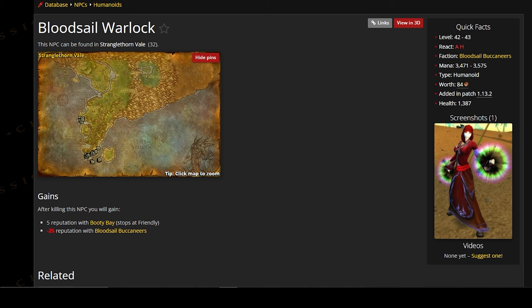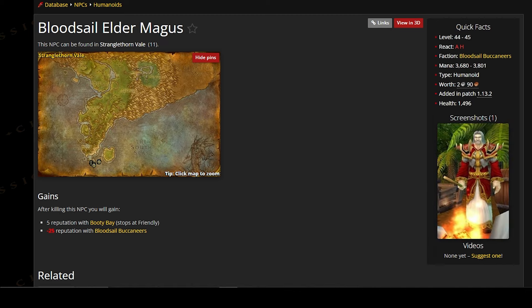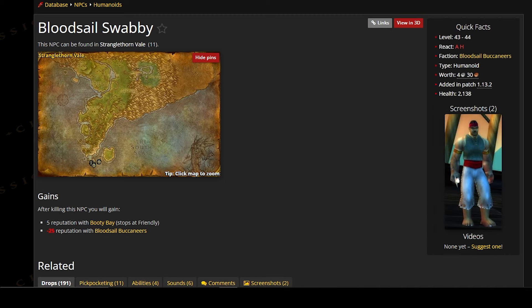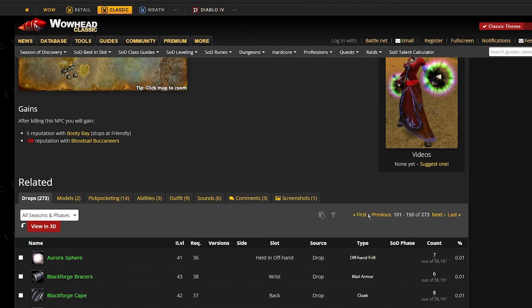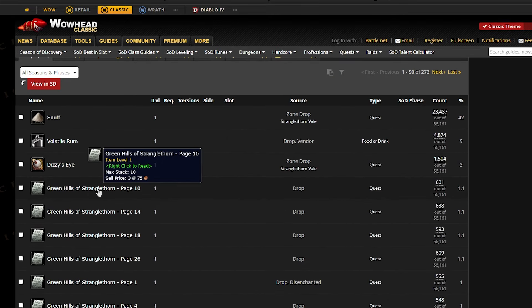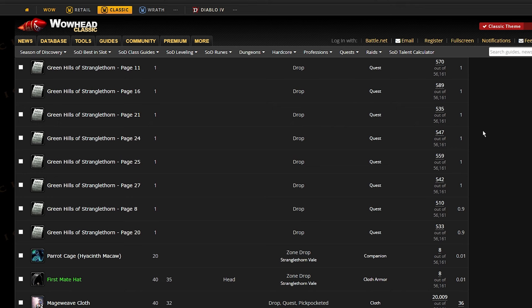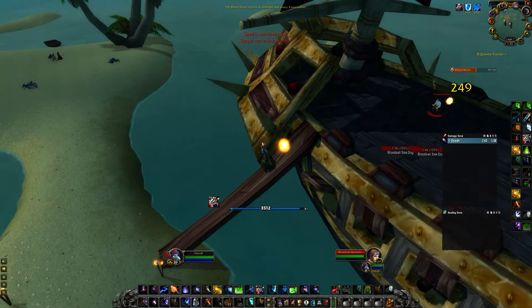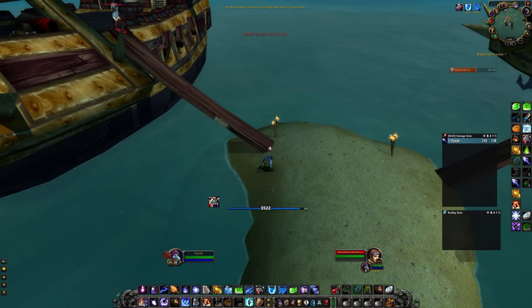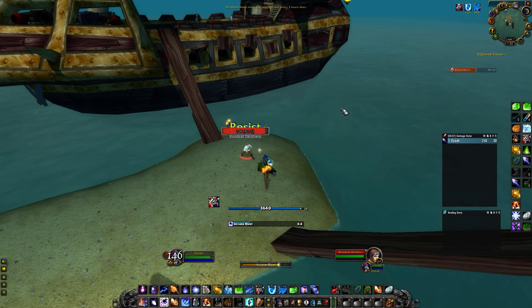To start the grind, there are five types of pirates in this area, each with a chance to drop the pet, but the Swabby mobs have a slightly higher chance. For general loot, all of these pirates have a chance to drop green BOEs and lots of other stuff, as you can see in the video. Green Hills of Stranglethorn pages also sell pretty well, especially at the end of the season, since people mostly do their pre-quests during that time. Bloodsail Swabby, Elder Magus, and Deckhand — which are on the ship — have slightly higher levels and are harder to kill because they stick together.